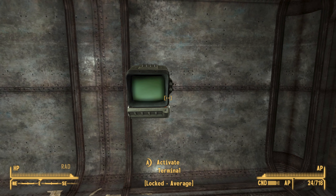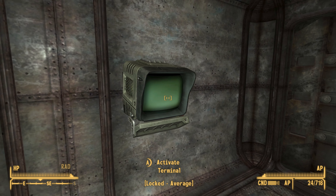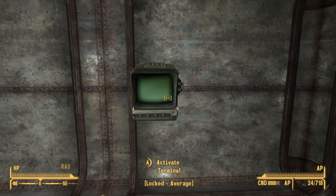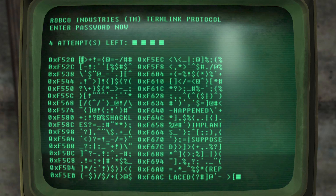The first thing you will need to do is gain access to a terminal — this is basically what a terminal looks like, although the same can happen on a computer. Just go ahead and open it up. Once you open a terminal, this is the interface. Across the top it shows that we have four attempts, and we'll come back to this in a moment. If you move your cursor you will be able to go from the left side to the right side.